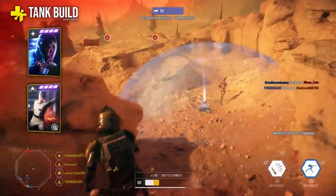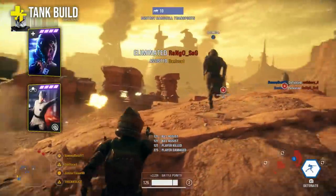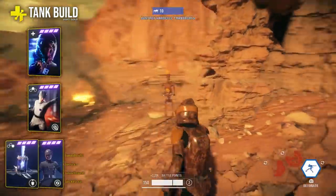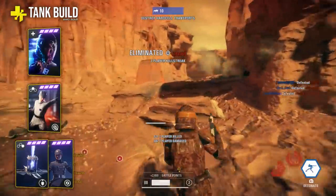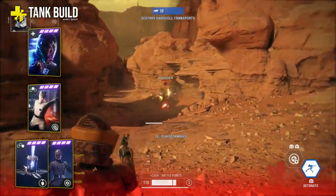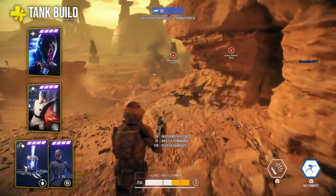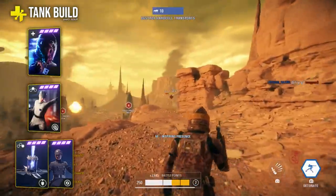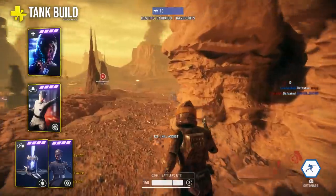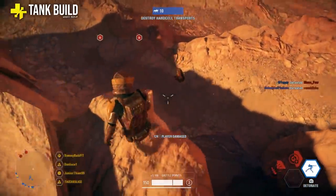The second card for the tank build is the improved battle command, which lets you buff yourself as well as teammates — you can run around with 250 HP for a short time whenever you use the ability. For the third card, choose between the squad shield and the diffuser: the squad shield gives a lot of protection when you need it, while the diffuser card causes all nearby explosives to get diffused, helping you and your team survive on maps with a lot of close quarters areas. With these three cards equipped you'll survive much longer and can play a faster-paced, aggressive style.